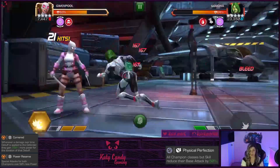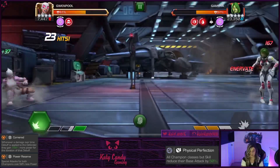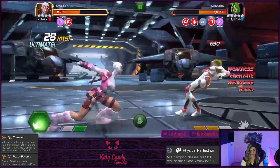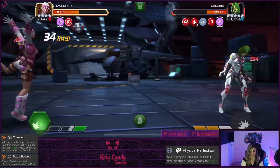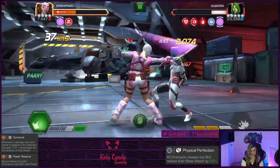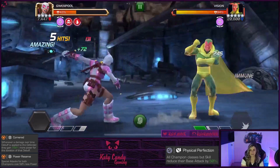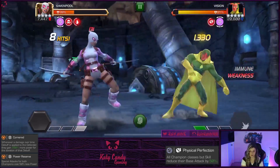Gwenpool is great for Gamora because off her Special 2 she will Innervate and keep them essentially power locked as long as they have a bleed on. Gwenpool and Hawkeye are two really great options for this path because of their power control abilities. With Power Reserve you'll be able to get up to Special 2 to keep that Innervate going no problem.